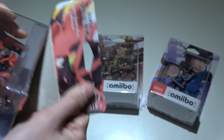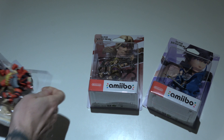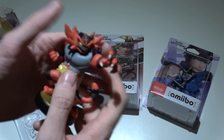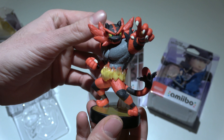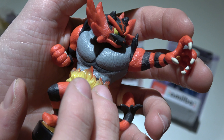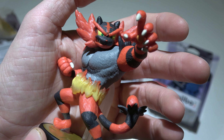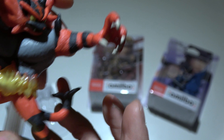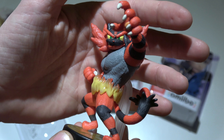So let's take him out. Another Pokemon joining the amiibo line. It really is a big, sturdy amiibo — one of the bigger ones. It's really nicely created. The details on the flame are really nice looking, really shiny flames there. His fur is made out of hard plastic. It's a nice expression, and it's a deadly claw which is rather sharp actually. It's a really nice looking amiibo of the powerful Incineroar.